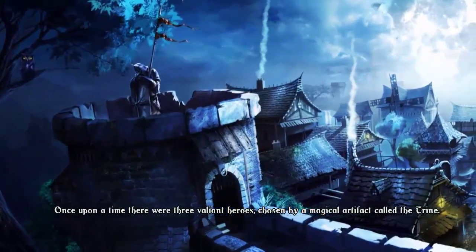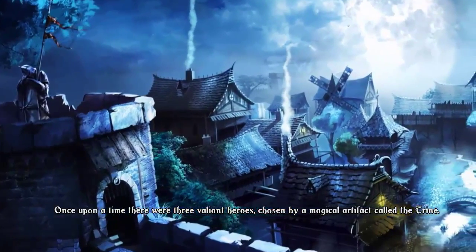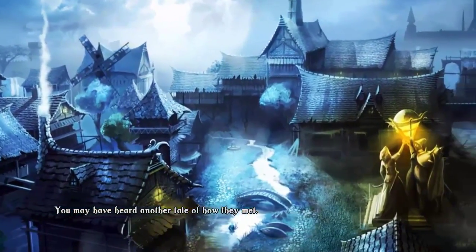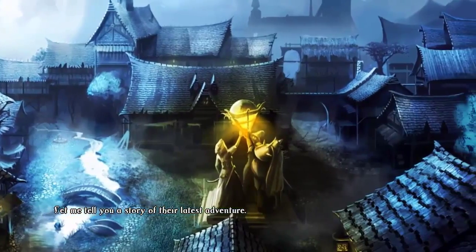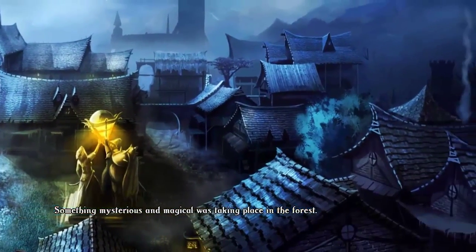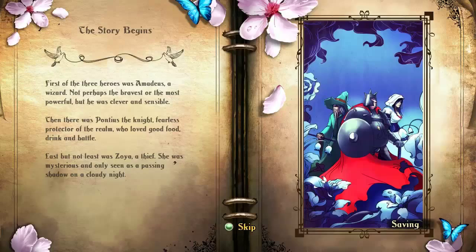Once upon a time, there were three valiant heroes chosen by a magical artifact called the Trine. You may have heard another tale of how they met. Let me tell you a story of their latest adventure. Something mysterious and magical was taking place in the forest. First of the three heroes was Amadeus, a wizard.